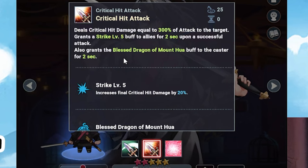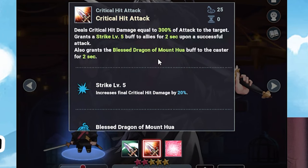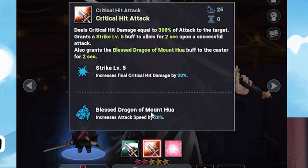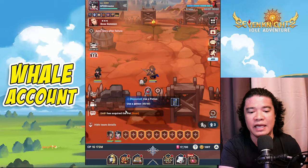It also grants the Blessed Dragon of Mount Wa buff to the caster for two seconds. The Strike buff applies to all allies, while the Blessed Dragon of Mount Wa only buffs himself. So let's check this hero.